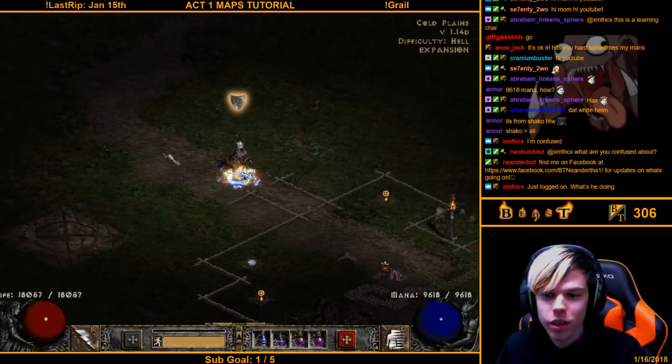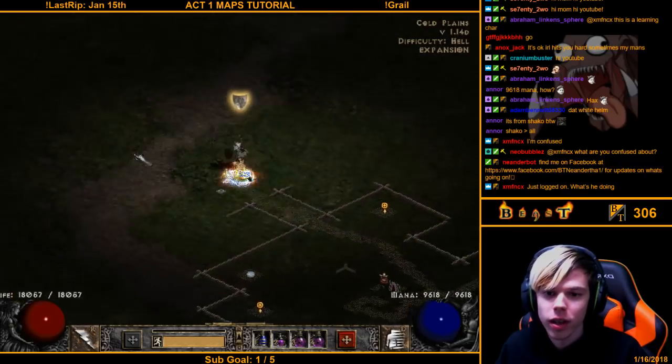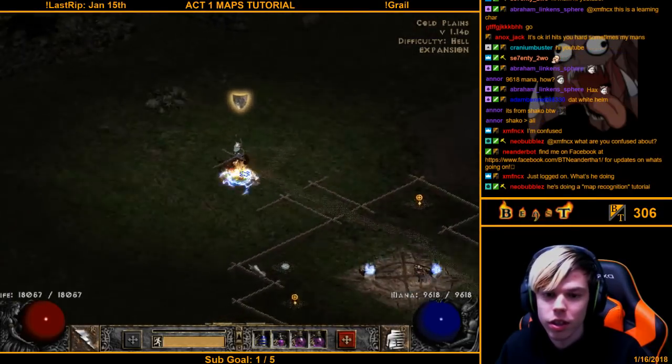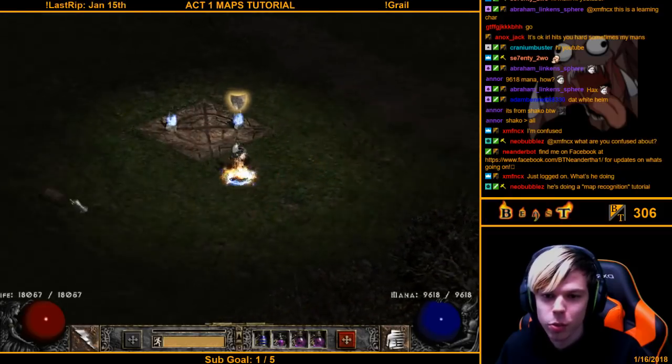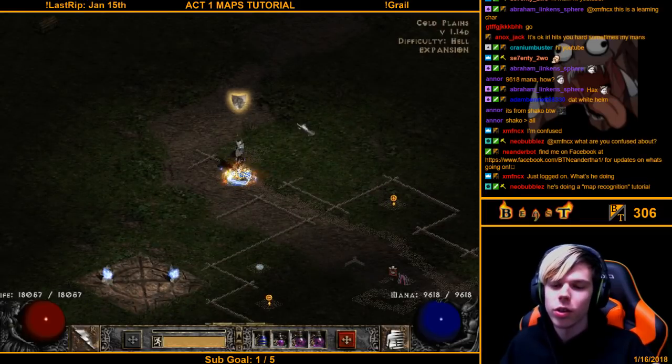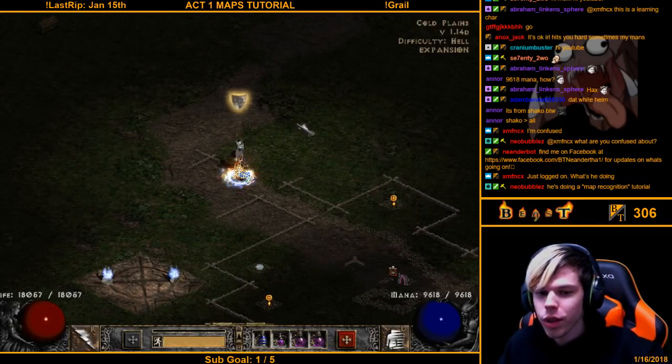In the Cold Plains, the waypoint is always very close to the entrance. Right as soon as you get into the Cold Plains, always look for the waypoint — it's going to be really close.